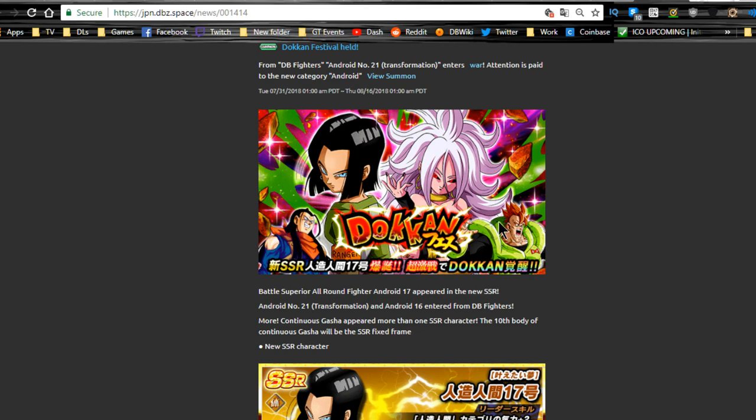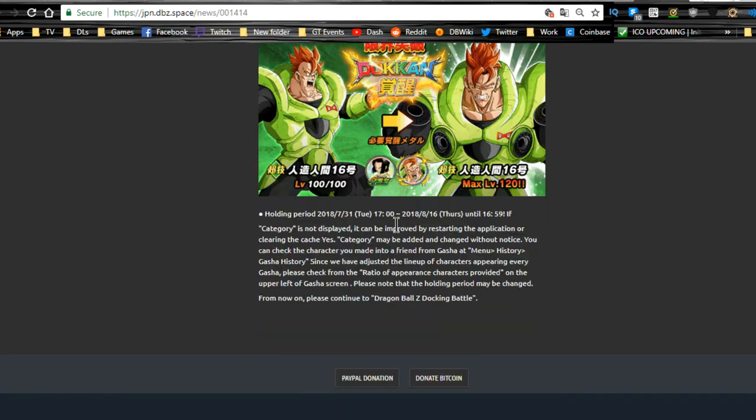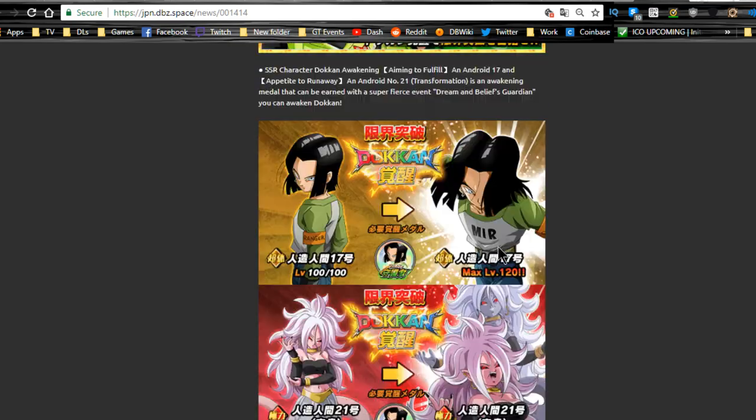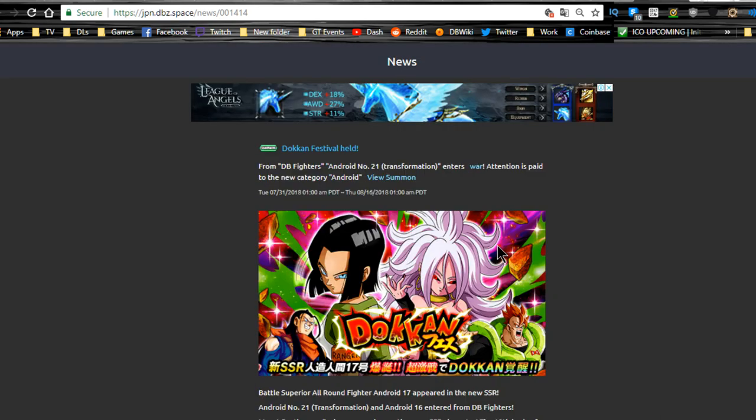These four units are basically four out of the six you're going to want for the most optimal Android team in my opinion. I would definitely recommend summoning on this banner if you have your Tech Cell 100% Extreme Z-Awakened — that would make it definitely worth it. This is a very powerful category. If you're lacking some of the units it might not be worth it, but if you pull one of these leaders it's a very strong team.